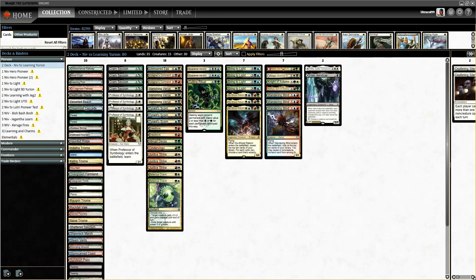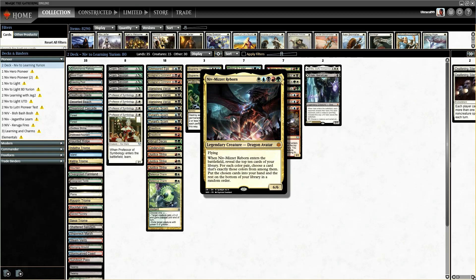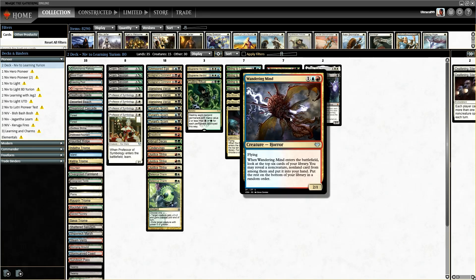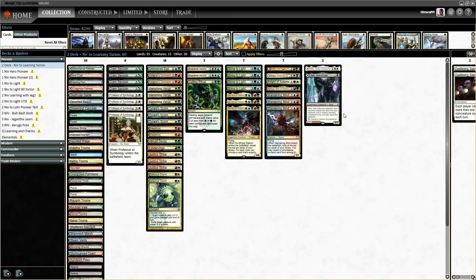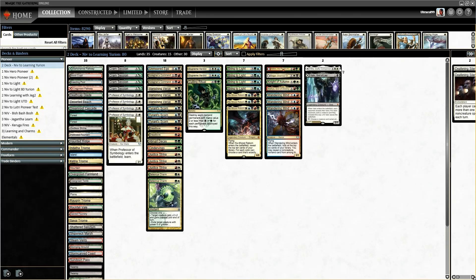If any of these creatures are in the graveyard and we have Luka, we can learn for a key piece. We can get back a Niv to reload, or we can Wandering Mind to dig for an answer. It's pretty diverse and solid. Also, his ultimate is basically Terror of the Peaks on an emblem, which is insane.